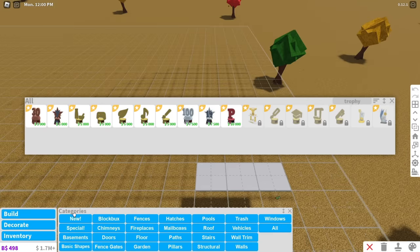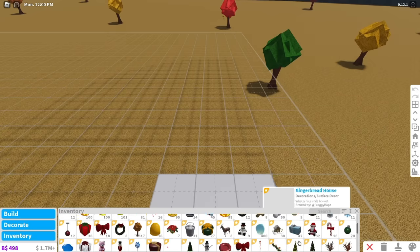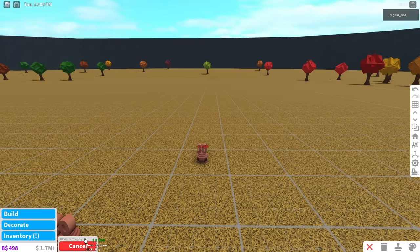Certain trophies in your inventory can be sold, and if you have them, you should do it. Those trophies are worth anywhere between $5,000 to $20,000, so if you sell them, that's free money. But don't worry — if you ever want them back, you can just buy them again.